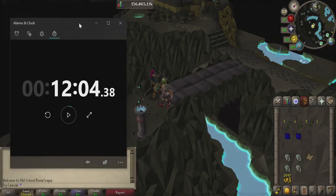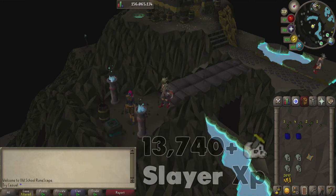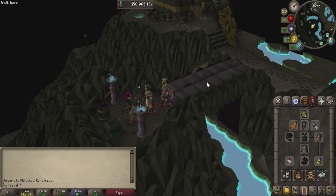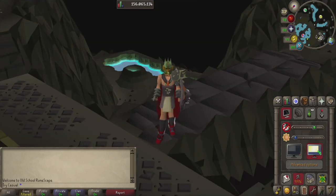I think that was the fastest task we've ever done. It only took 12 minutes to kill over 100 of those guys, and we got a fair bit of Slayer experience on top of that for only taking 12 minutes. I definitely missed some drops in there, so our profit is probably going to be kind of low, but we did get lucky with the Snapdragon Seed. If that didn't drop, we basically would have made nothing. Even with the Snapdragon Seed, I think we're still going negative because of all the cannonballs we used. Dagannoth at the Lighthouse are definitely one of the best Slayer options in the game for experience rates, so you should definitely do them if you have the option.